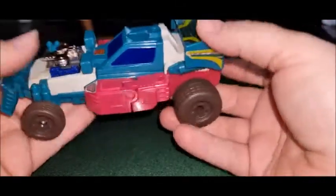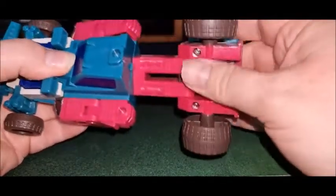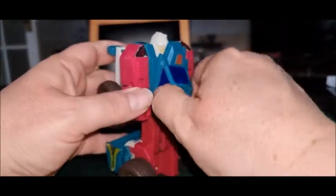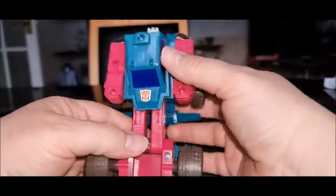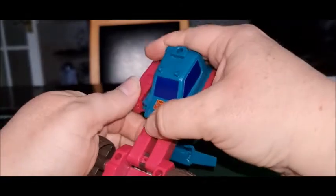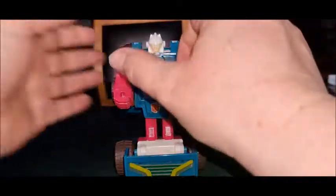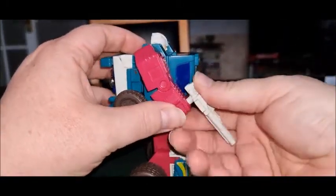So, first thing we do for this guy is rotate the legs like that. Then keep the arms where they are. Get this section, rotate that down like that, and his head will pop up. Let me just rotate this up — there we go. Then we get his chest section here and we rotate it, just push his arms back a little and rotate his chest around like that. Then we get his legs — you rotate his legs around, rotate that down like that. And then we give him his gun. And there he is in robot mode.